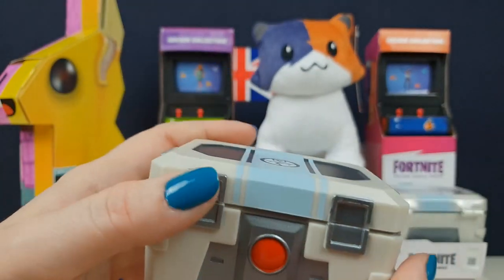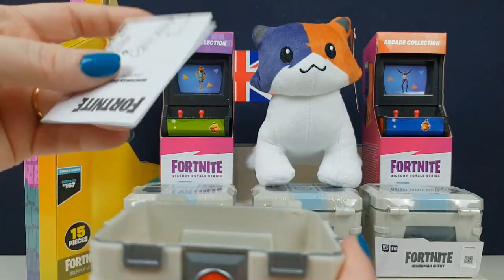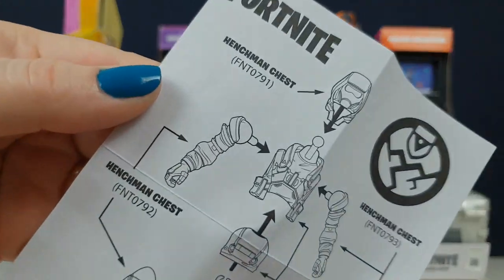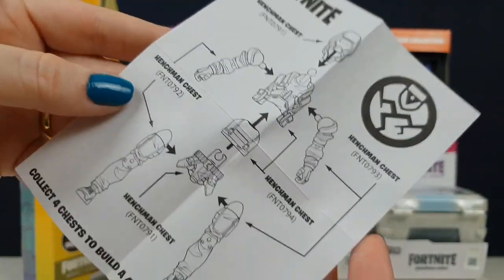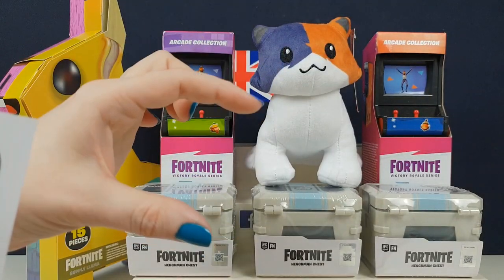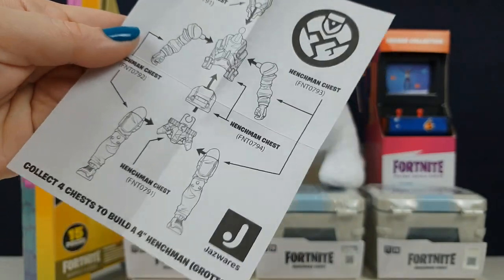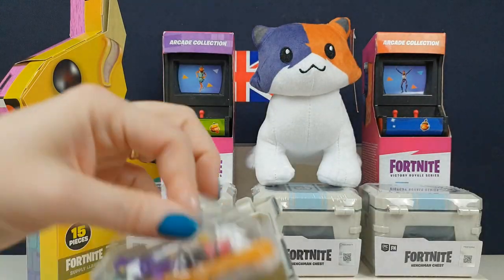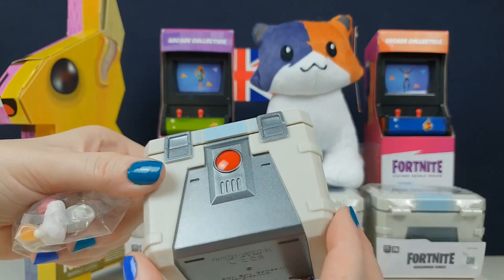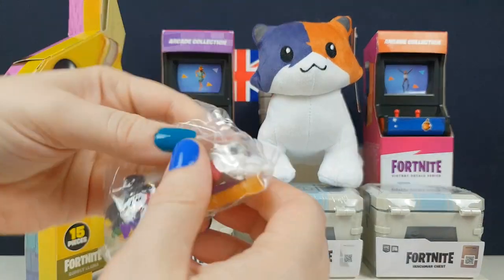I remember seeing these in-game - you open up the ghost henchmen and shadow henchmen boxes. These ones are really different, they actually come with parts of characters, whereas our UK ones only come with metal, wood, grass, a few guns, and a backpack if you're lucky. These ones come with parts of a figure, and these are really cool cases too.